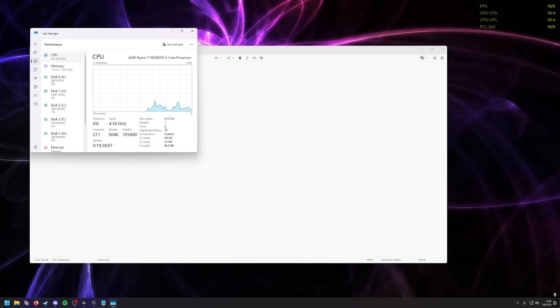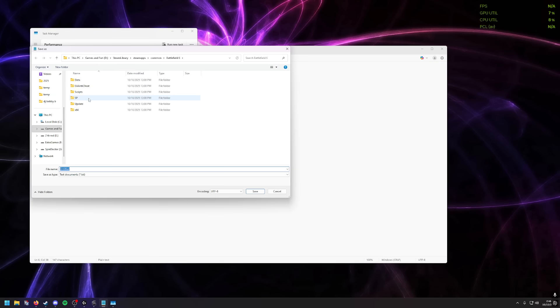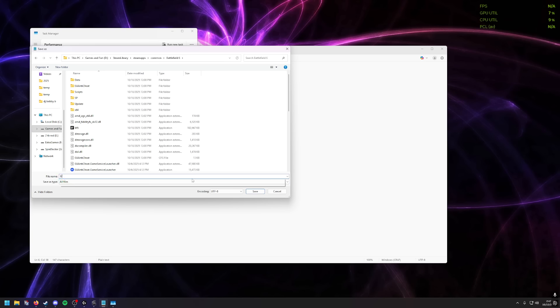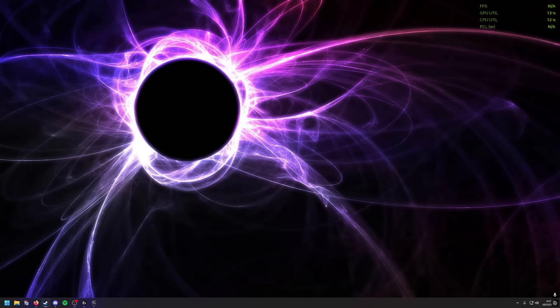You put the cores value in the first two lines and the logical processors in the last one line — 8, 8, and 16 for me. So if yours says 10 cores and 20 logical processors, you would do 10, 10, and 20. Then save this — go to Save As. Navigate to your Steam library, Steam apps, Common, Battlefield 6. Change the file type to All Files and save it as user.cfg. Then close out of that and let's relaunch the game.